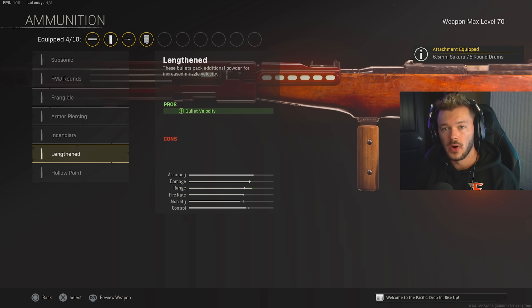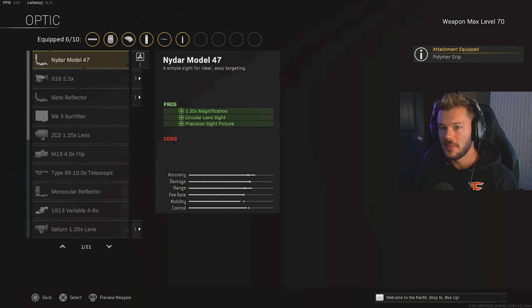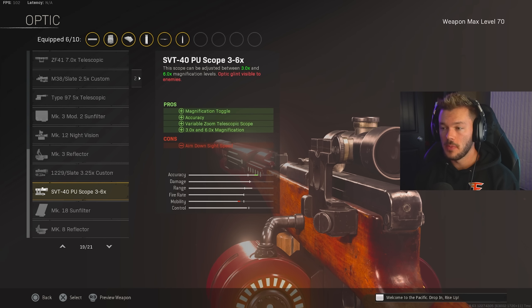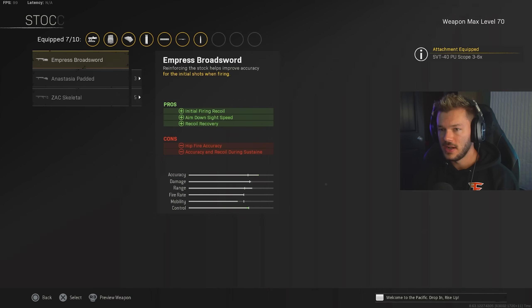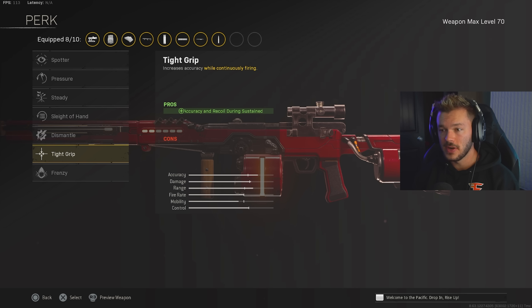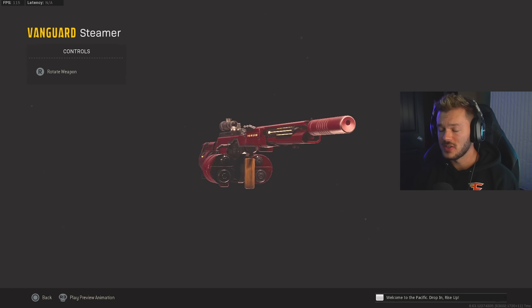Ammunition: we've got to go for Lengthened for an overall increase in bullet velocity. In the rear grip section, we need to stabilize this thing, so we're going to go for the Polymer Grip for flinch resistance and accuracy and recoil during sustained fire. For the optic, a couple of options — we can go with the G16 2.5x if you're playing Rebirth and don't need more magnification, or the SVT scope if you want more range, which is my go-to on this gun. Stock: I'm going to go for the Zac Skeletal for ADS, walking speed, initial firing recoil, and all that great stuff. Perk 1: Tight Grip for accuracy and recoil. Perk 2: Fully Loaded to max out starting ammo. This is my full Automaton build — a super solid AR you guys should be running.